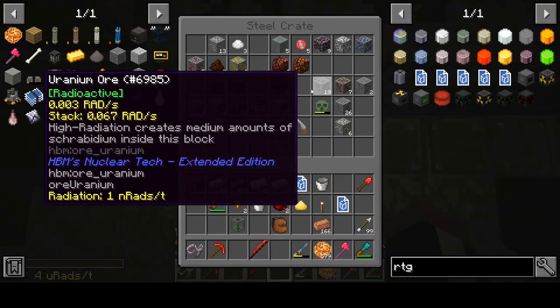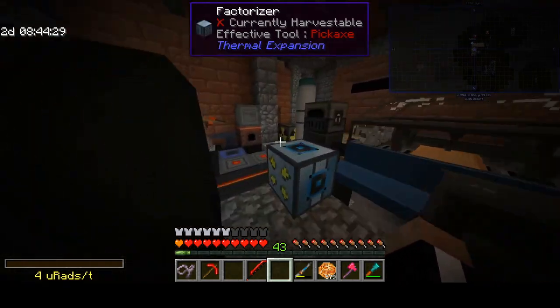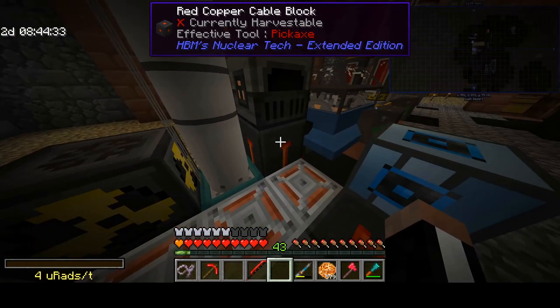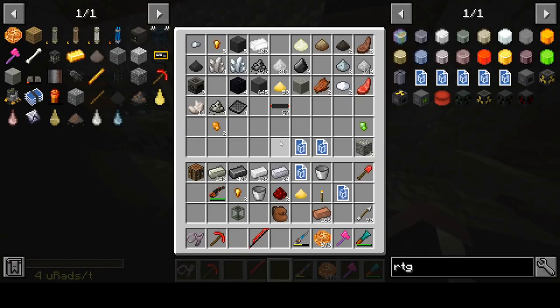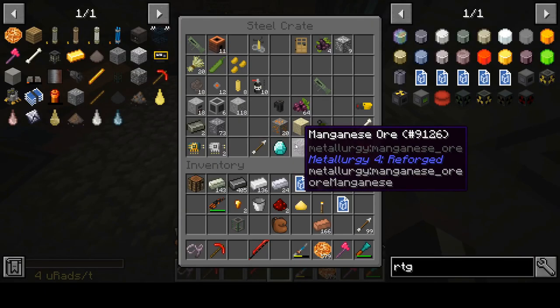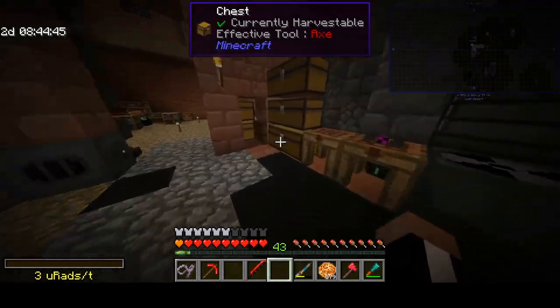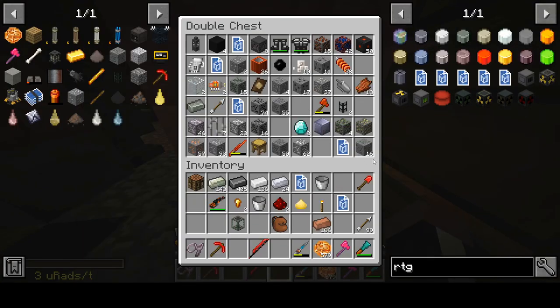Hello everybody, welcome back to another episode of Days. In the last episode we made an RTG and now we have too much energy. I never thought I would say this, but I have too much energy being produced right now and I have nowhere to put it. What are we gonna do with all this energy? We need to go hunting for some batteries, and I think that's the first thing we're gonna do today.